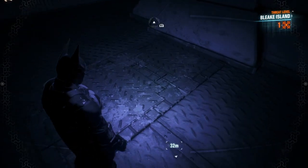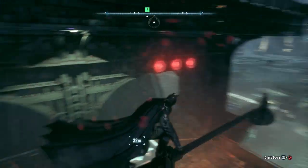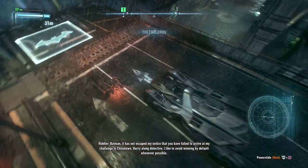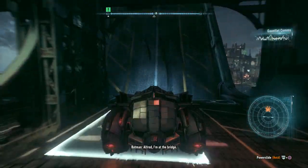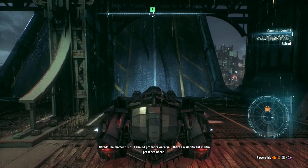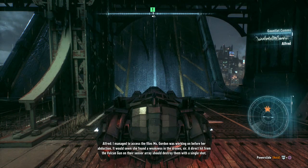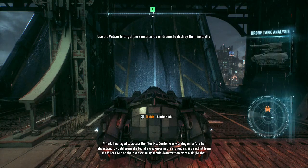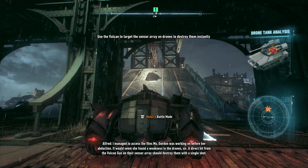All right, there's the Batmobile. Alfred warns there's a significant militia presence ahead. We'll test the files Miss Gordon was working on before her abduction — she found a weakness in the drone. A direct hit from the Vulcan gun on their sensor array should destroy them with a single shot.